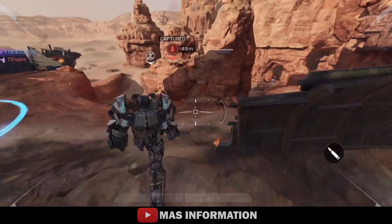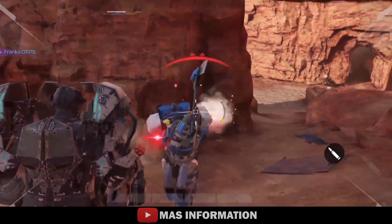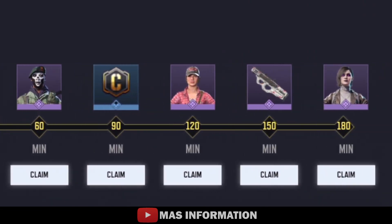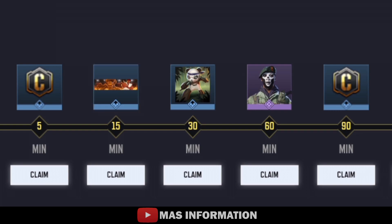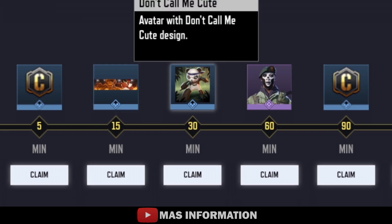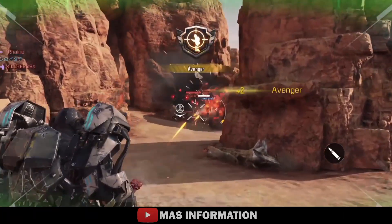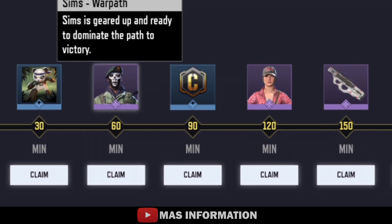Most of these items used to cost actual money, which is just insane. Here are the rewards you can earn by milestone: after 15 minutes you'll get a rare Dragon Claw calling card, and after 30 minutes you'll get a rare Panda avatar. The items start off fairly tame, nothing too crazy, however from the one-hour milestone the quality and value steps up absolutely massively.